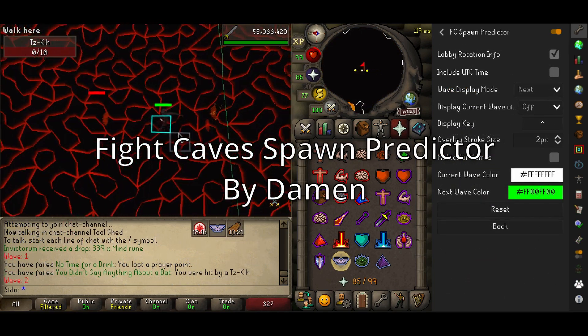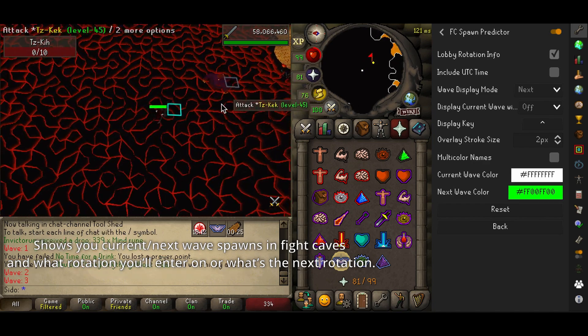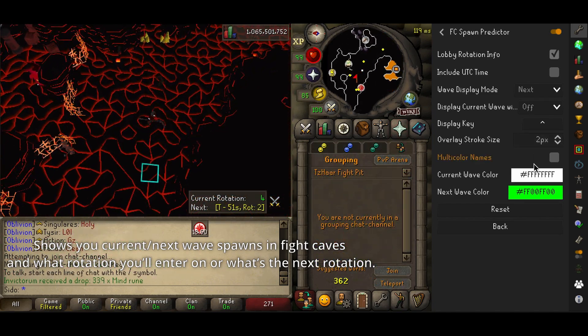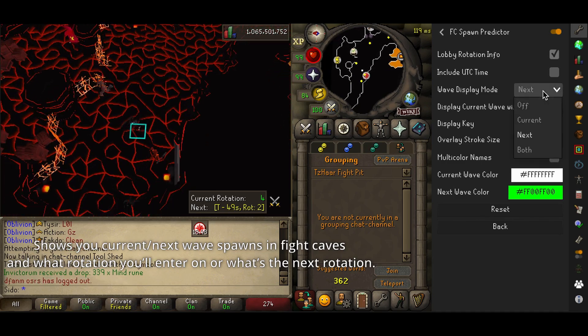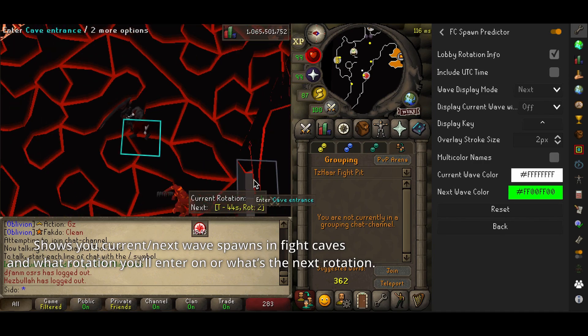Fight Cave Spawn Predictor by Daemon is a super strong plugin which tells you where NPCs will spawn for the next wave in Fight Caves, as well as what spawn rotation you'll enter on or what the next rotation will be. Really powerful for those wanting to do fast fight cave runs without needing to memorize the rotation as much, although muscle memory and memorization will still help.